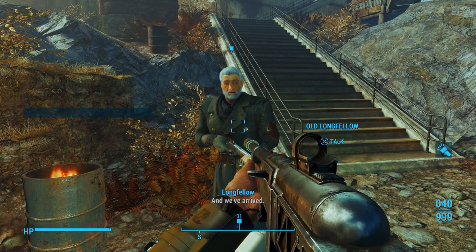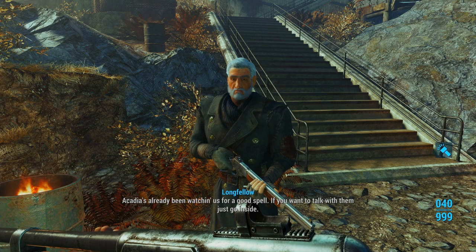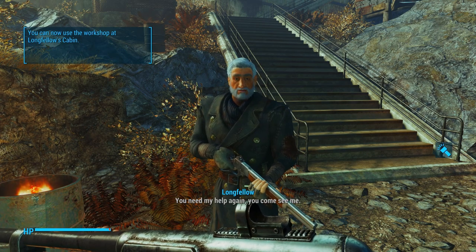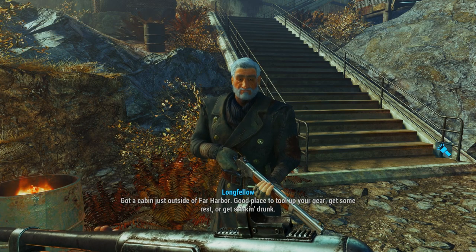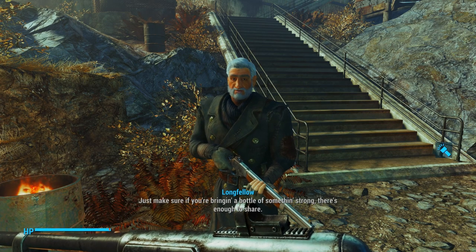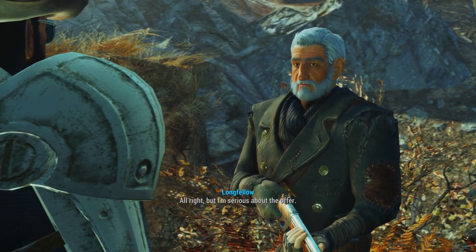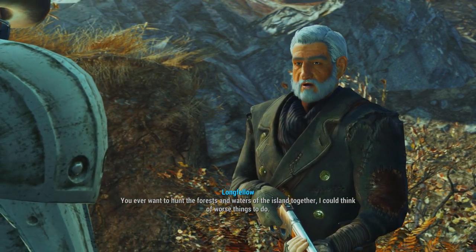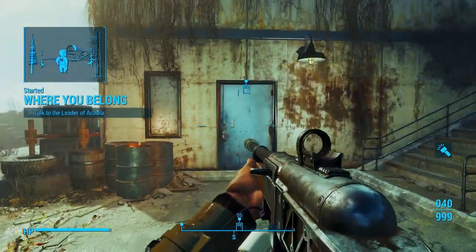We've arrived at Acadia. Longfellow says: 'Acadia's already been watching us for a good spell. If you want to talk with them, just go inside — they'll be waiting for you. You need my help again, you come see me. I've got a cabin just outside of Far Harbor. Good place to tool up your gear, get some rest, or get stinking drunk. Just make sure if you bring a bottle of something strong, there's enough to share.' Maybe later, Longfellow.